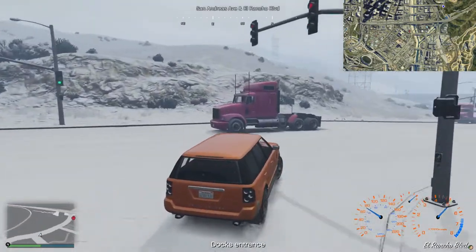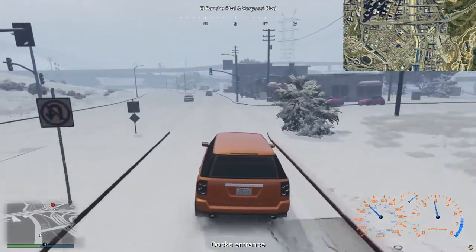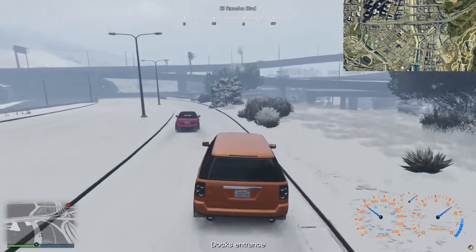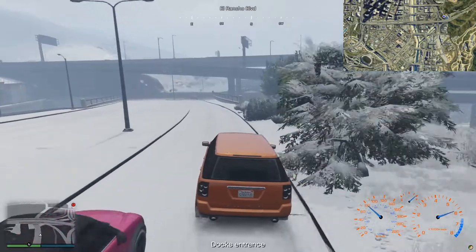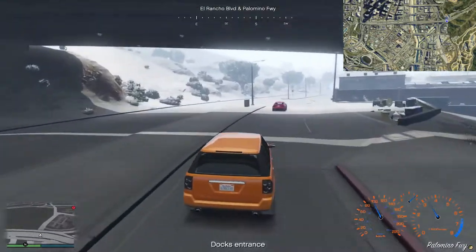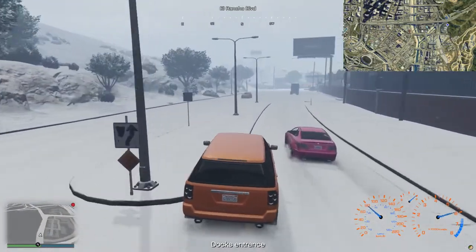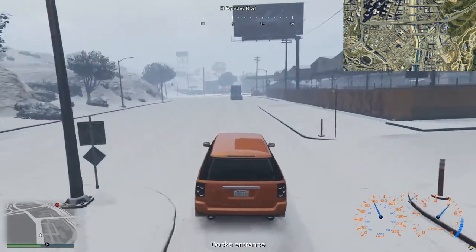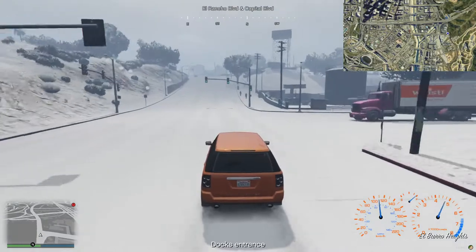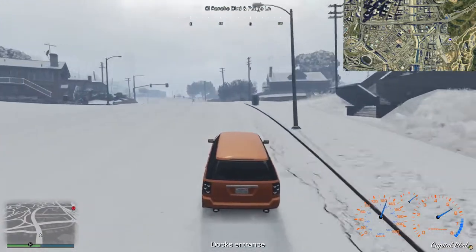Let's try and get around the corner there. That didn't go very well. Even at low speeds, the Baller is not great at turning — but then it's based on a Range Rover, so what do you expect? There's quite a way to go — it's quite a long drive from here to the dock's entrance. I am going to do some overtaking. We are nearly at the oilfields checkpoint. I'm going to approach it from a slightly odd direction, but that can only be a good thing.